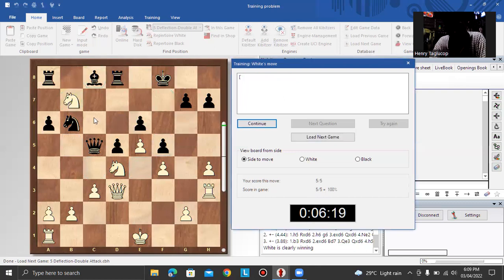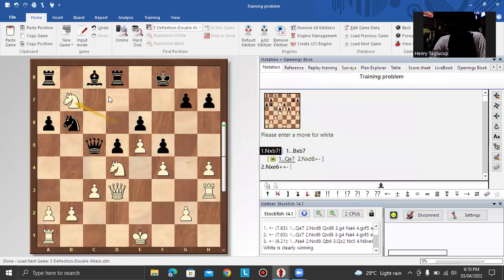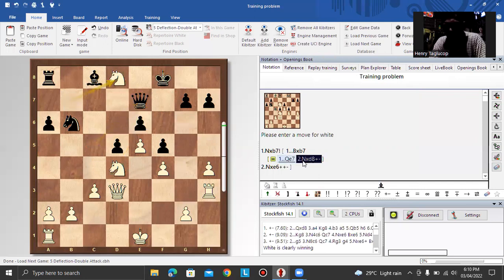Tactics is a very strong move. This is a double attack. If bishop takes knight, then there is knight takes e6, winning the queen next move. But if queen e7, then there is knight takes d8, winning by exchange.